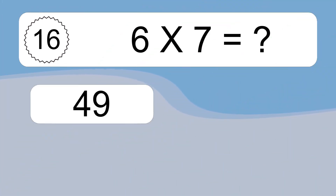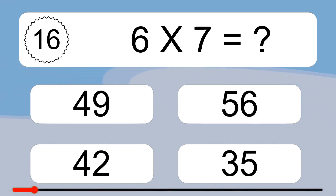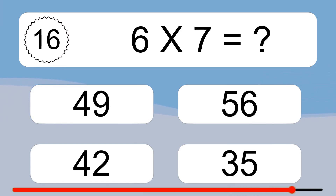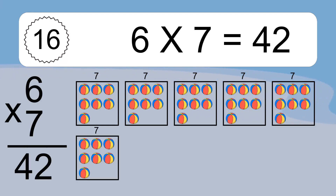6 times 7 equals what? 6 times 7 equals 42. We have 6 boxes, and each box has 7 colorful balls inside. If you count all the balls in all the boxes together, you will have 6 times 7 balls. This equals 42 balls.